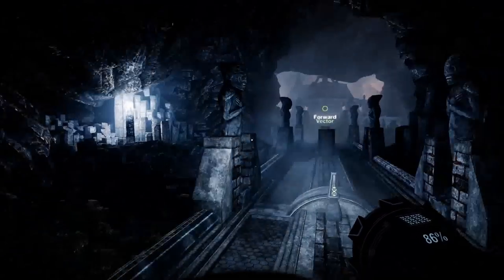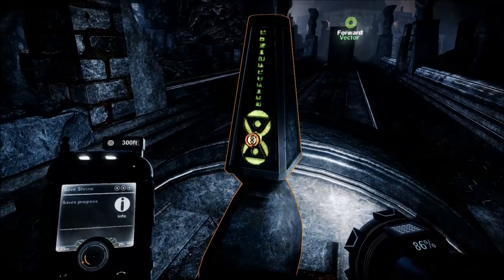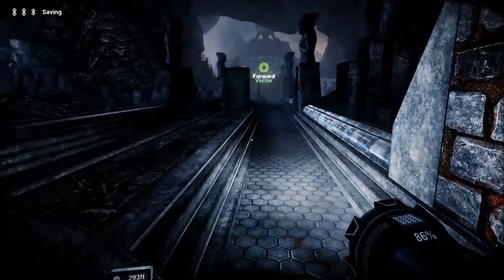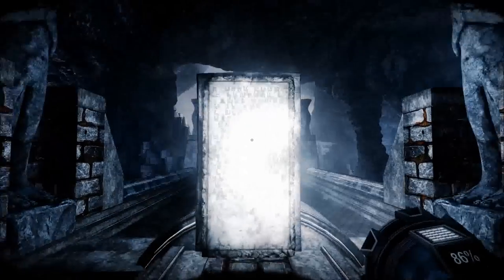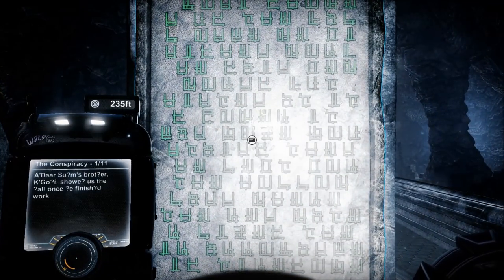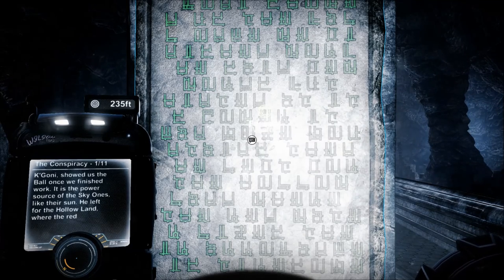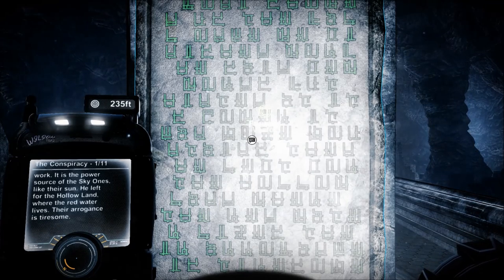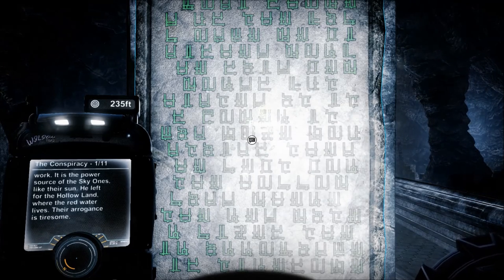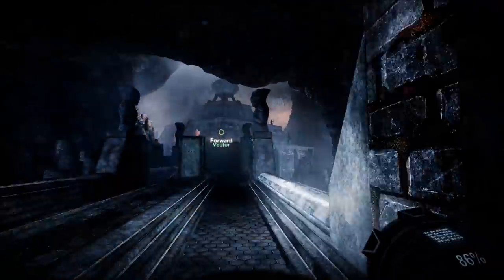There's some capsites around, I think. The aliens are looking after us. Save shrine - there we go. Let's see what our next deadly challenge is going to be. The Conspiracy, one of eleven. Our Darcyon's brother Kigoni showed us the ball once we finished work. The power sells the Skywards like their sun. He left the Hollowland where the Redwater lives. Their arrogance is tiresome - it's more than tiresome. Kind of killed you.